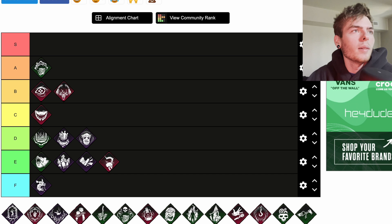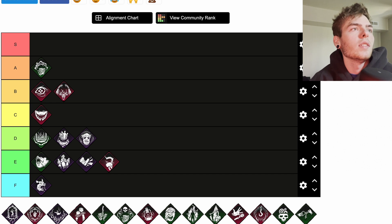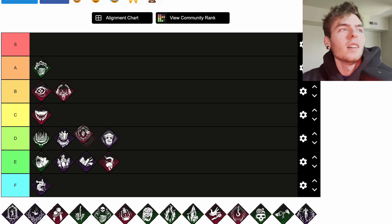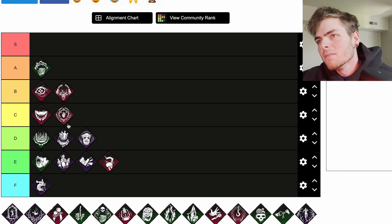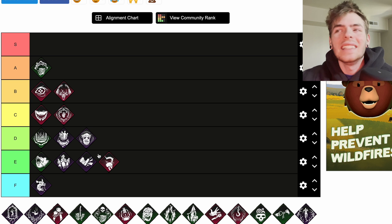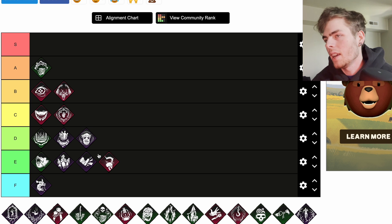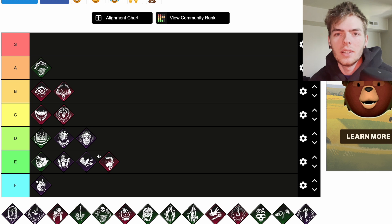Dark Devotion is a teachable Plague perk. When the obsession loses a health state by any means, Dark Devotion activates: your terror radius transfers to the obsession for 30 seconds and is set to 32 meters, and you are granted the Undetectable status effect for the same duration. That could be pretty good — I'll throw it at C. You can make some pretty crazy plays with that, and it'd pair really well with Starstruck or any killer that needs more time to secure things.